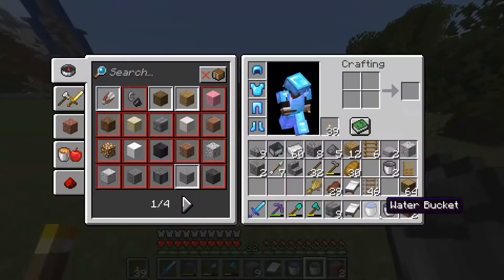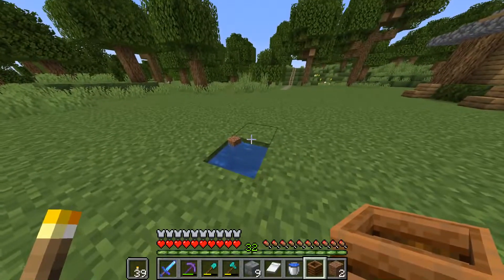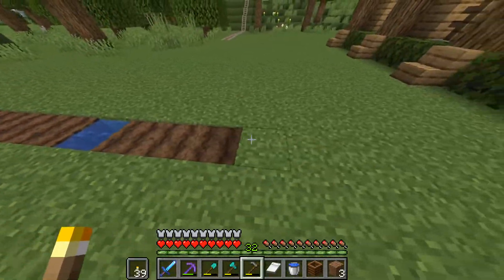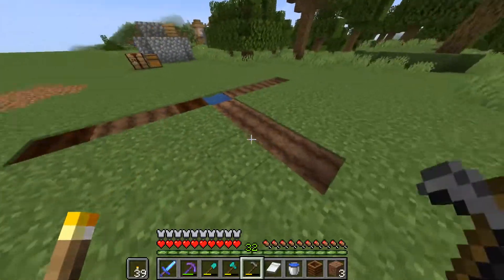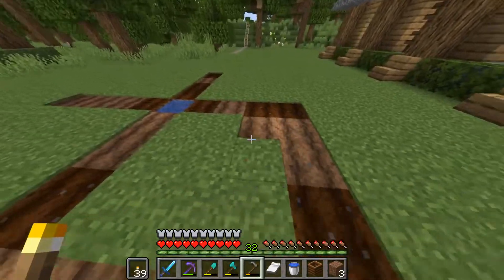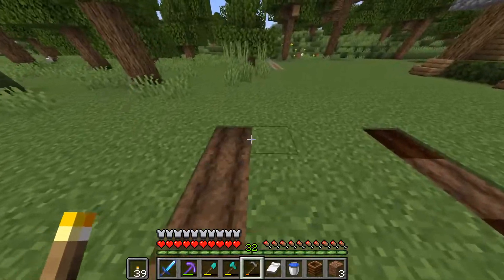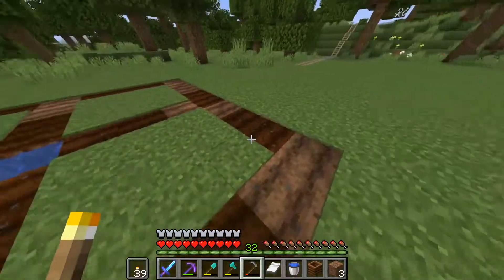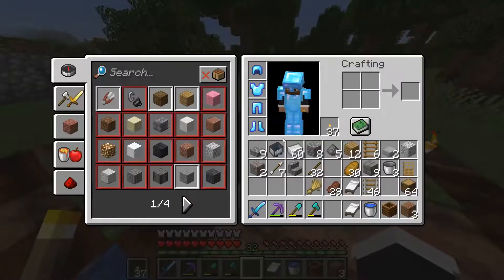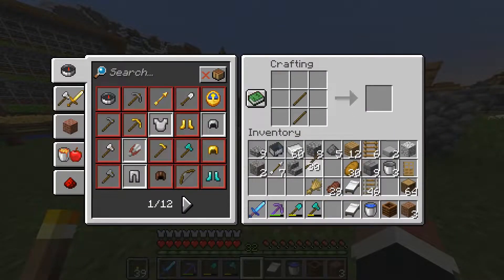We're just going to build it here to be honest. I'm going to go for a design - these are kind of all the blocks you'll need for this, by the way. If you're going to build a farm like this, you can copy what I'm doing or just Google the videos - there are loads of videos on this. It's a pretty common villager breeding farm. I like it - it's not too complicated, just nice and chill. Let's quickly make another stone pickaxe and fill this in.